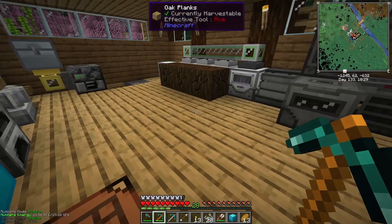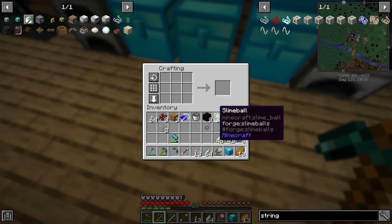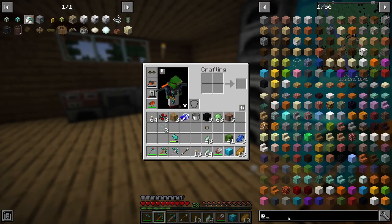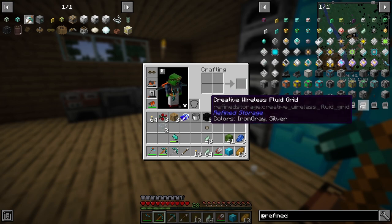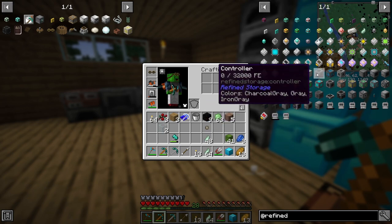In my inventory we have string and we're going to use all of it for processor binding — that's all we get for today unfortunately. Let's go to the Refined Storage tab. It's beautiful — we can have detectors and stuff like that, but today we're going to be working on getting a controller.